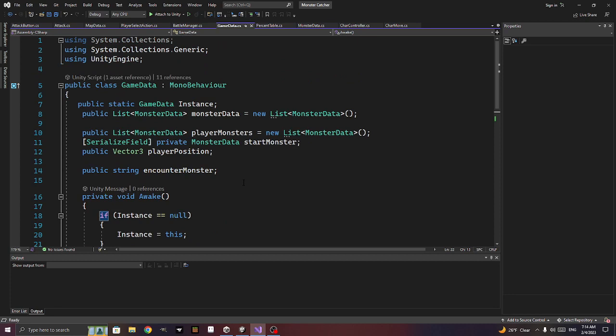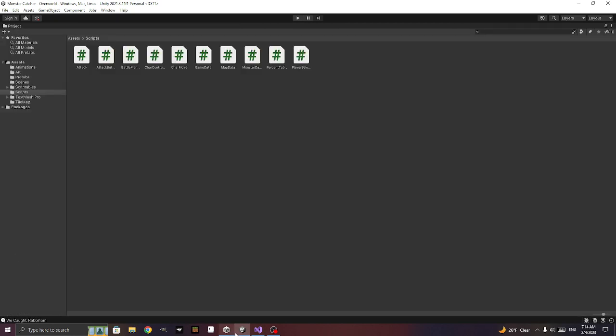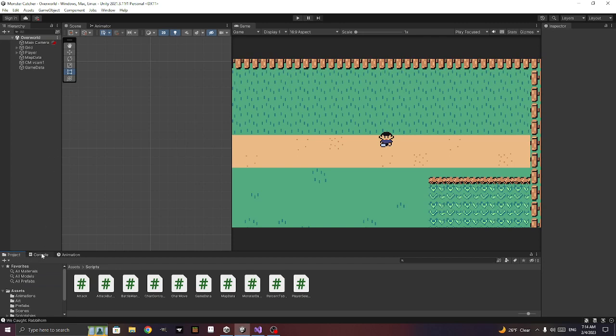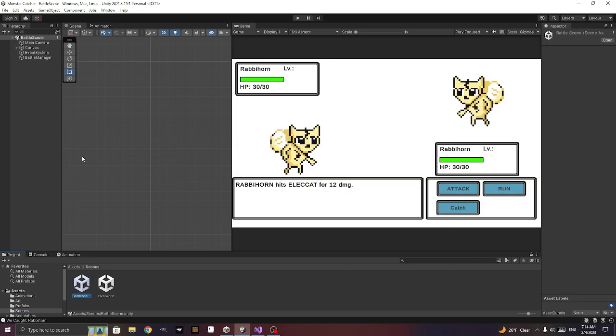Now we caught the thing. How do we get to where we can choose our Pokemon? We have attacking, running, and catching. Let's set up choosing — it'll be interesting but we can do it.